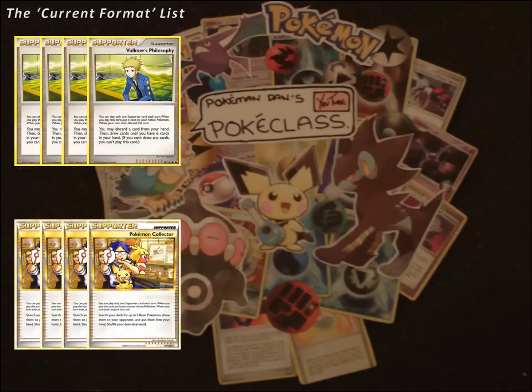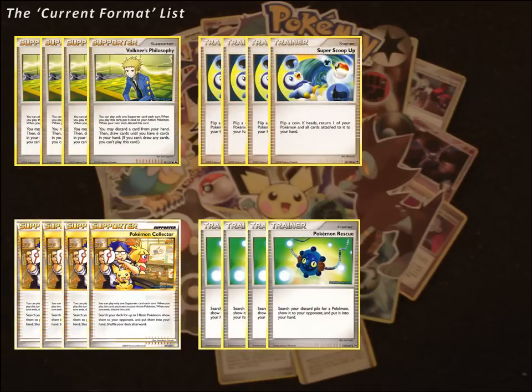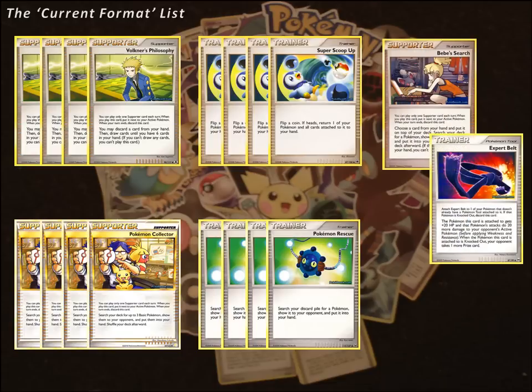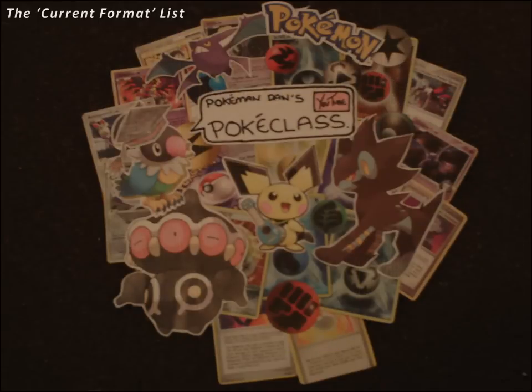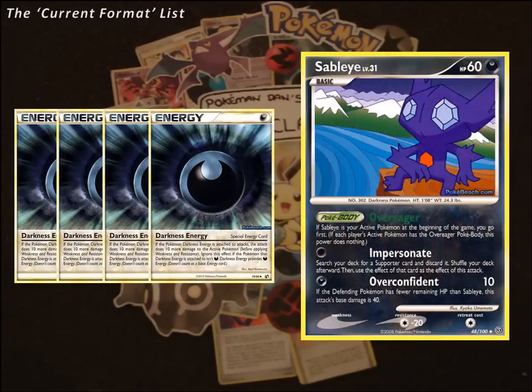Other things you're going to want to max out on are Super Scoop Up and Pokemon Rescue, as you want maximum recovery of your Gyarados if he gets KO'd. You'll also want to include Bebe's Search to grab what you need at the right time, Expert Belt for added damage when needed, and more importantly Broken Time Space, which gives you the speed to get Gyarados active as fast as possible. As for energy, you don't really need any unless one of your techs needs to attack. You may decide to put in 4 Special Dark so you have the option to donk with Sableye, which I would suggest.